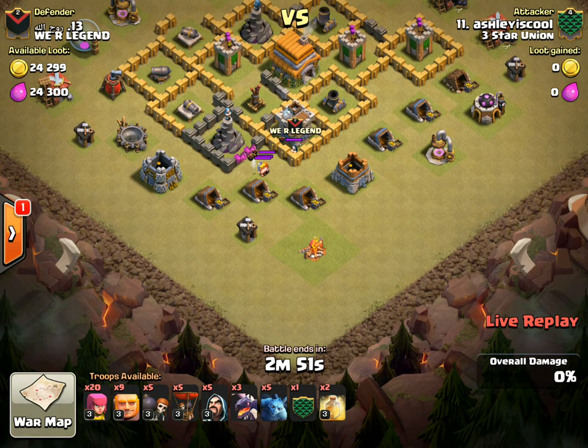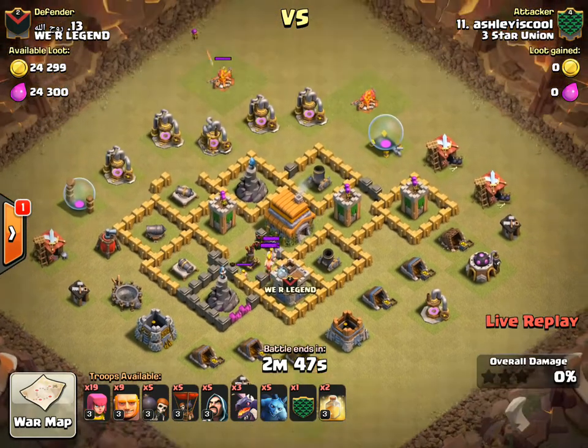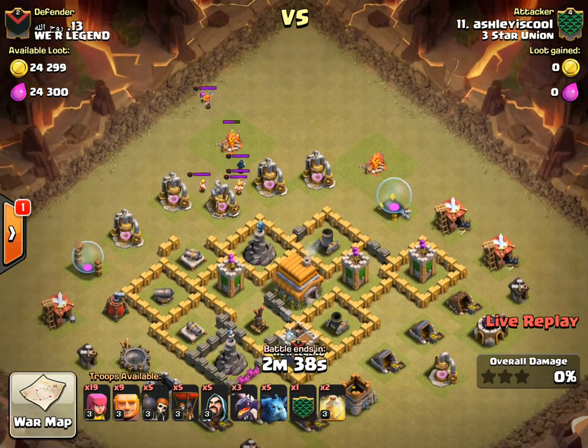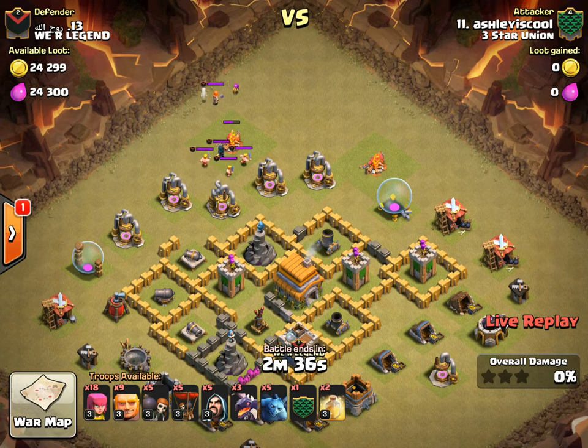Looks like she'll lure it out. She has a few dragons — the goal here is to take out the CC troops, get in, take out the air defense, and then deploy the dragons on the back end once the air defense goes down. The CC lure is going pretty well. She probably wants to kill that wizard first. Has some archers, wizards, and a few minions too.